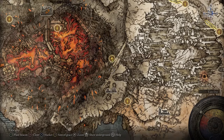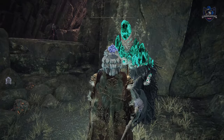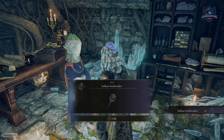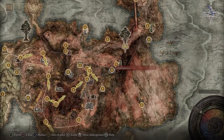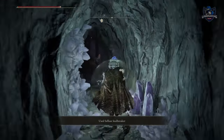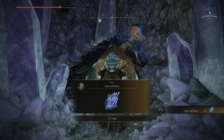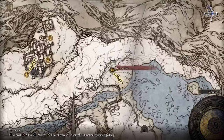Comet Azur and Stars of Ruin — you get these by following the Sorceress Sellen questline and finding Azur and Lusat. The guide on where you can find those and how to reach them is in the description. You can find Sorcerer Azur on your own in the Volcano Manor, but in order to reach Lusat you will have to get an item from Sorceress Sellen in order to unlock him. Founding Rain of Stars is found at the top of the Heretical Rise in the Mountaintops of the Giants.